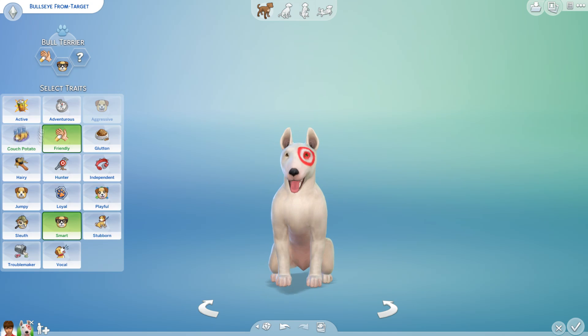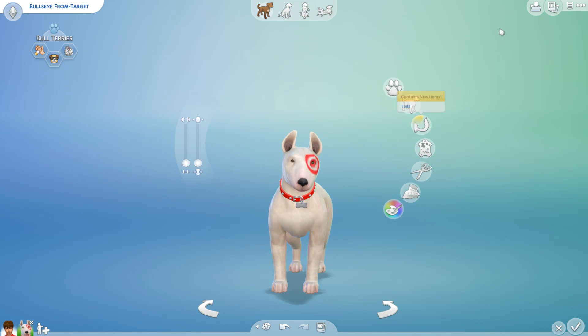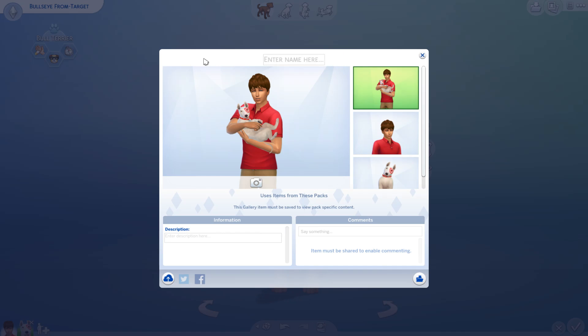I put adventurous because Bullseye has gone all over the place, smart because he listens when he has to take photos for photographers and paparazzi, and friendly because he's the neighborhood-friendly Target dog.